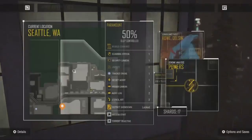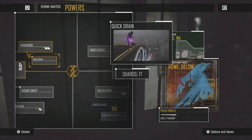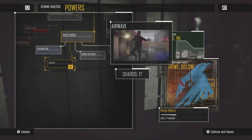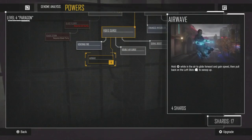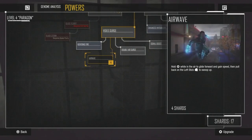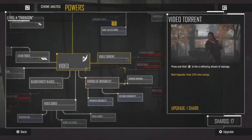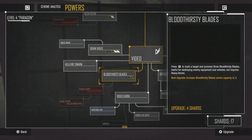How many have we got now? Got seven — sixteen available, seven, sorry. Sixteen upgrades available, 17 shards. That's a fair amount. What do you want to go for? Airwave — that sounds quite useful, I'll just tend to go for that.